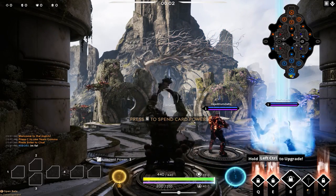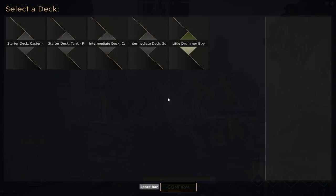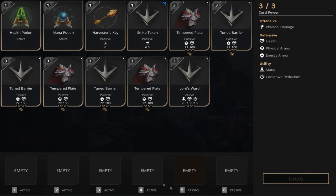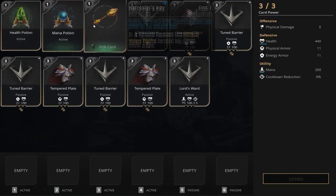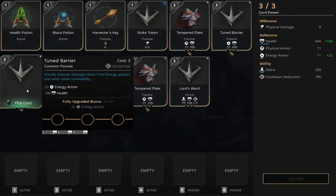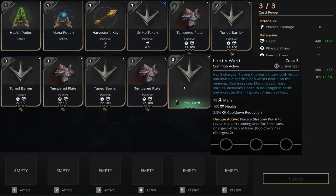What's up everybody, Nobori here. Today we're going to be going over my Gnarbash build and guide. It's called Little Drummer Boy. Let's get our green little button here and we have a health potion, mana potion, harvester key, strike token just in case. We have three temper plates, three tuned barriers, and one Lord's Ward.